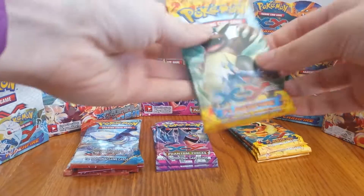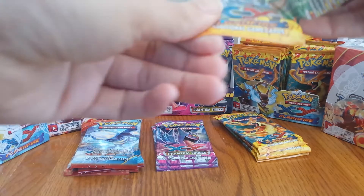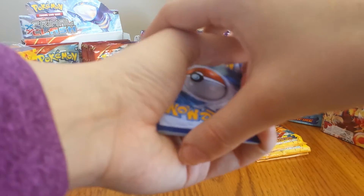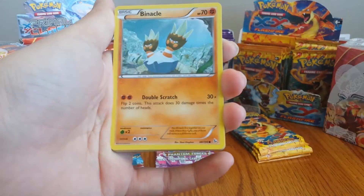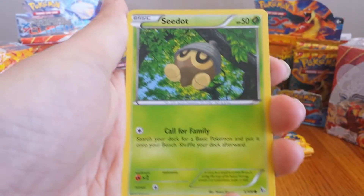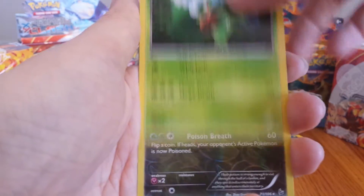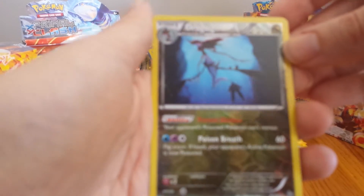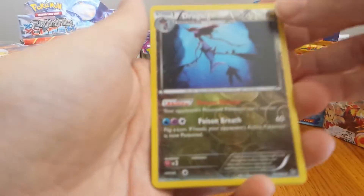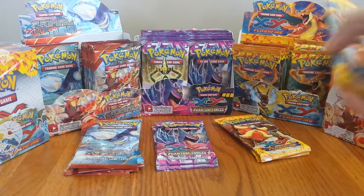We'll start with the Flash Fire. Not really sure what to expect out of these cards because we had such great ones last time, but we'll see. Starting off with a Binnacle, Buizel, Spritzy, Seedot, Skrelp, Sneezel, Pokemon Center Lady, Roserade. Reverse Hollow is a Rare. Dragalge — not really sure how to pronounce that guy. Anyways, I don't think I have that one, so that's pretty cool. And then a Durant. Pretty happy with two rares in that pack.